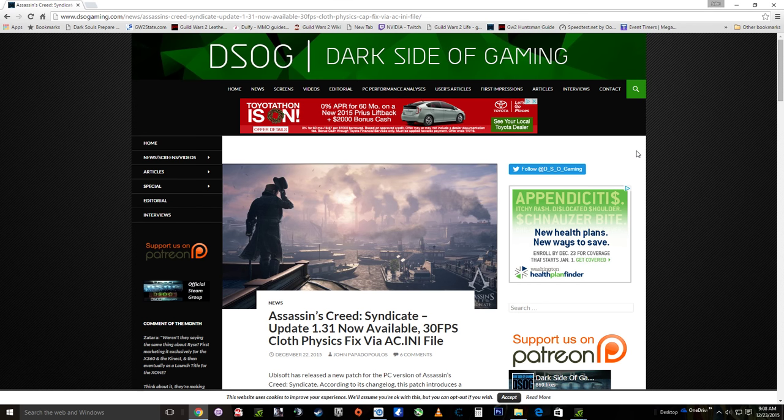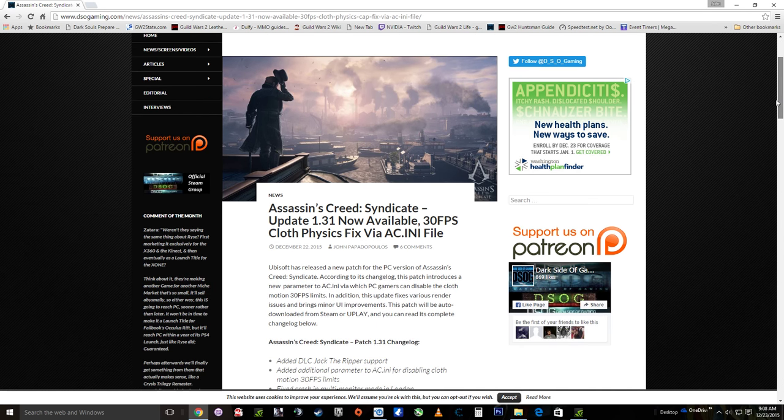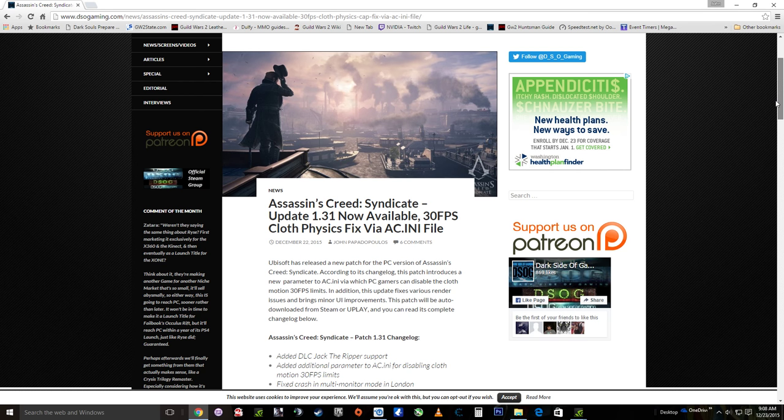Hey guys, Assassin's Creed Syndicate recently got its 1.31 update on PC and there is a way you can finally unlock the 30 frames per second cloth physics cap that's put into the game. I'm going to link this article in my video description so you can check it out. DSO Gaming is a wonderful PC gaming site that I would definitely give a look if you're into PC gaming.